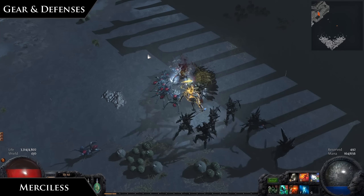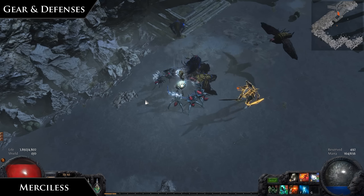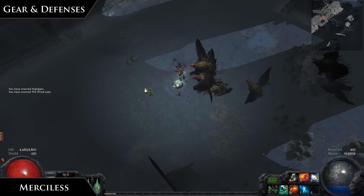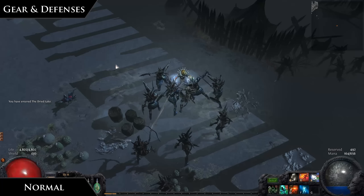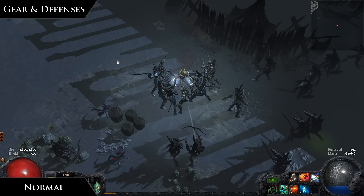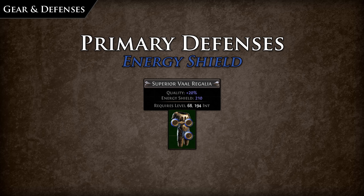However, evasion is not purely based on chance — it has entropy, wherein eventually you will get hit no matter what. Every time an attack is evaded, its chance to evade is added to an invisible counter. Once that counter reaches a value of 100, the player is struck by the incoming attack and the counter is reset. The second roll for critical strike chance is not added to this counter. This means that your lucky streak of avoiding hits won't go on forever. Energy shield is the intelligence-based attribute defense.